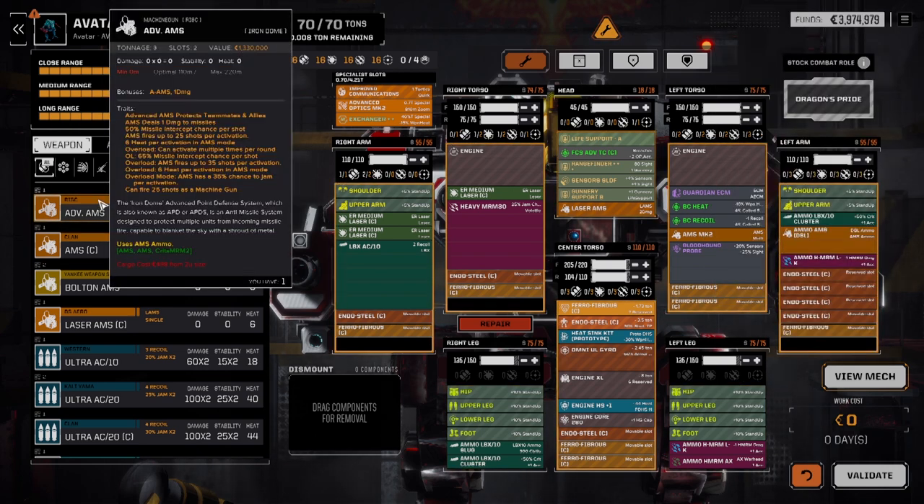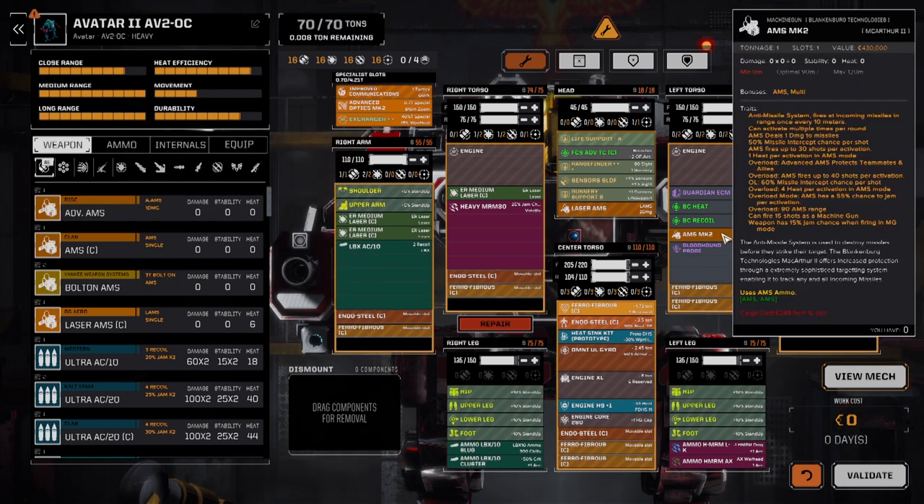The Advanced AMS flips it around - it normally protects teammates and allies, and on Overload can activate multiple times a round. Same 1 damage, 50% intercept chance, 25 shots per activation, and 35 shots in Overload, so you get slightly less shots. You have a 65% intercept chance in Overload and a 35% jam chance. So your Mark II has a much greater jam chance whereas your Advanced AMS fires slightly less - it's a trade-off. This is why machine gun style AMSs like the Mark II and Advanced AMS are in many ways superior to the Laser AMSs.